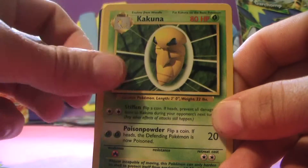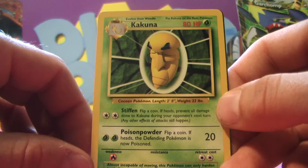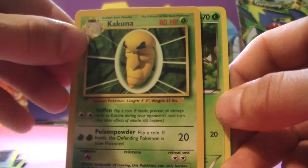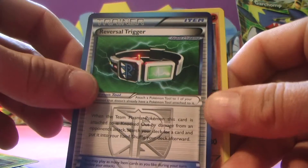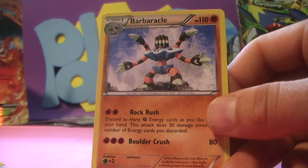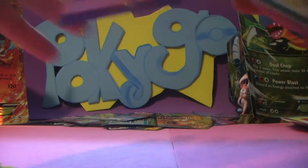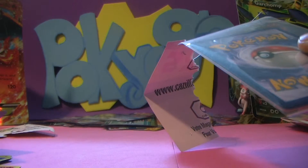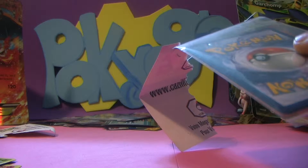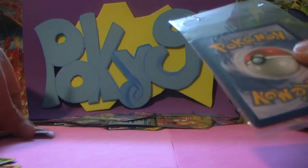Professor's Letter, we got a Kakuna — that's actually pretty cool, like straight out of the base set. A Pan Sage, a Trainer Reversal Trigger, and a Barbaracle. The Barbaracle is actually a rare card — you wouldn't guess it. But that was our only rare card so far.